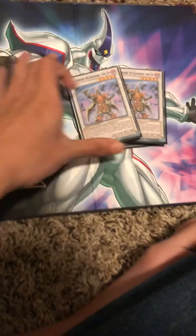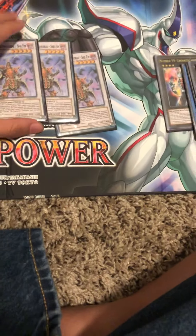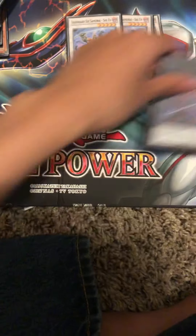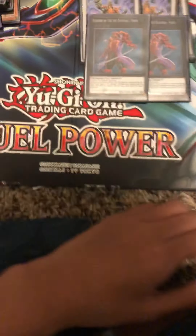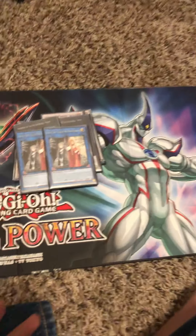Now let's get into the extra deck. We have three Shiens — it's easy to summon with all the stuff in there, especially with the bamboo sword engine. Two Shadow of the Six Samurai Shien's — it just boosts one of your weaker Six Samurai cards up to 2,000 attack. Two Noble Knight cards, because you can send Bamboo Sword, Phoenix Blade, or any equip spell to the graveyard. The special summon cost is matched by one equip spell being Fuma, and Crooked Cook just in case you want a beater.